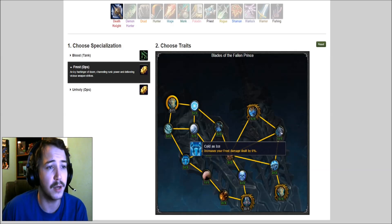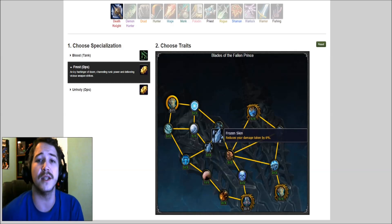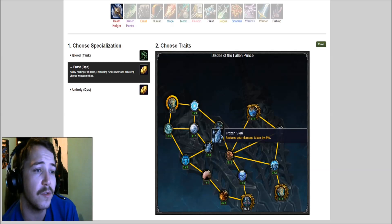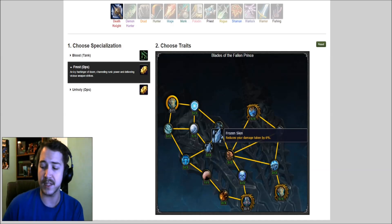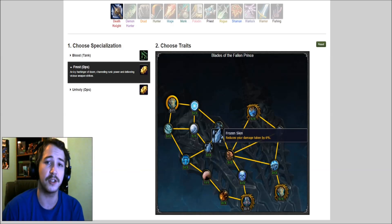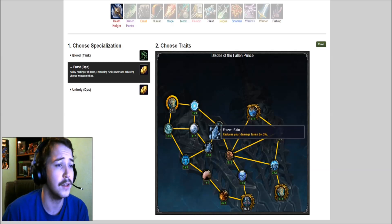Increase your frost damage dealt by 6% — of course that's good, it's like stacking mastery. Reduce your damage taken by 6% — there's some of that damage mitigation I was talking about guys, where we needed some of it. Because we're losing Blood Presence and basically we're just going to be passively in Frost Presence. I did say we needed some kind of natural hardness, natural damage mitigation, and there's some right there.